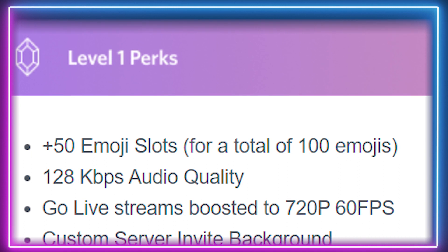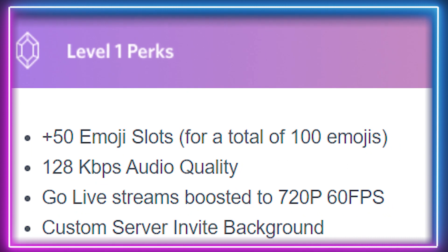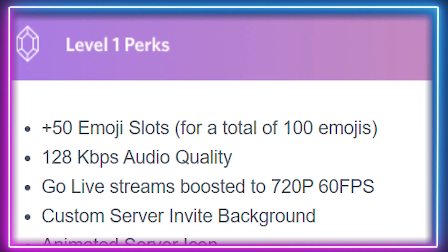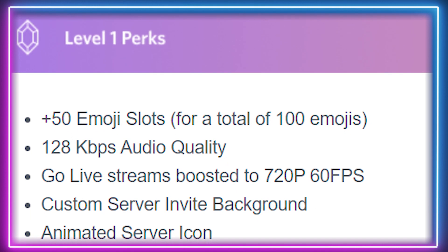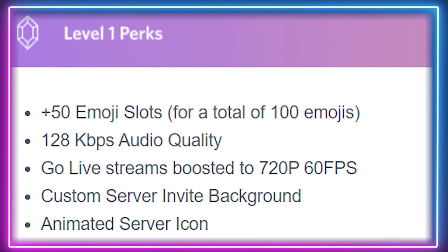The first level Discord server boost requires two boosts, which is $9.98 per month. For this level you get 50 additional emojis for a total of 100, custom server invite backgrounds, animated server icons, and 128 kilobytes audio quality with 720p at 60 frames per second screen sharing and go live streaming.